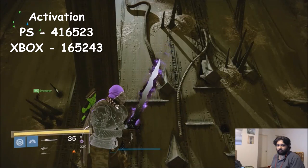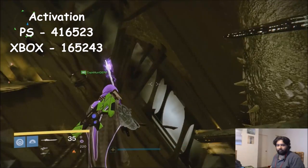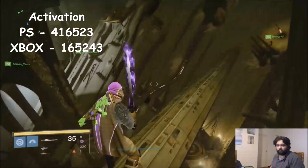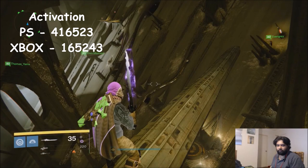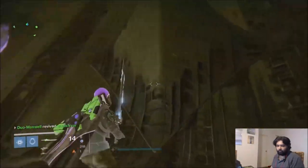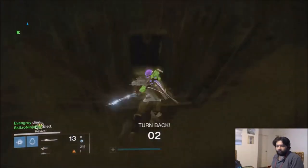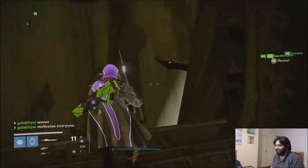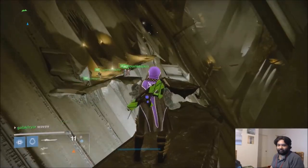Once you've positioned everybody on light spikes, all you have to do is activate them in the correct sequence to then turn on the dead piston. The correct code for PS4 would be 416523, and there will be a different code for Xbox — it will all be in the description down below. Once you've activated all of these in the correct sequence, you will notice the dead piston activate. Make your way back to the start of the entrance, position yourself in the correct place on the dead piston, and let it take you all the way to the room. Once one person has made it to the room, there will be platforms that will spawn for your teammates to get there.